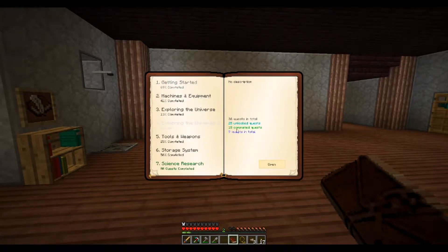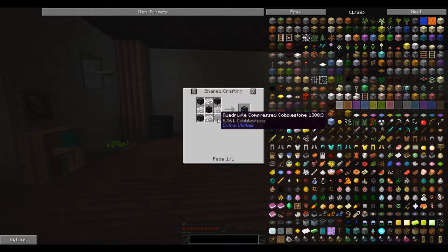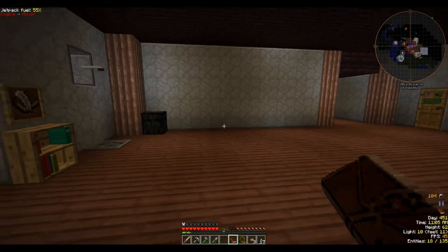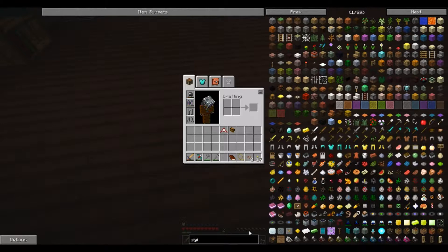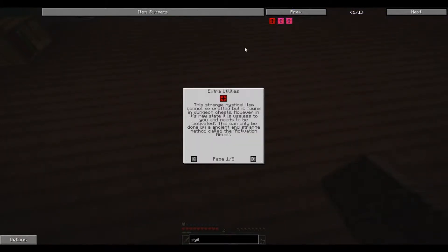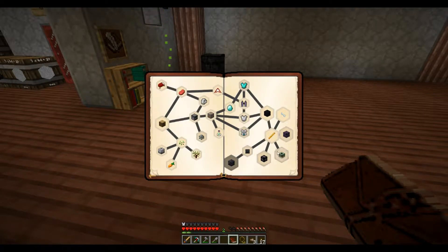In order to actually set up for the portal to the deep dark — we can't do that because we need these unstable ingots. We don't have a sigil and I don't know how to get one. Sigil... dungeon chest. Okay, so we can't do that but we can prepare for it. We have a lot of cobblestone so we're good on that one.